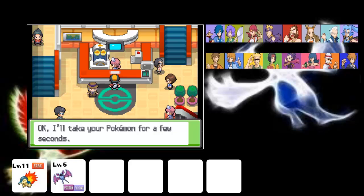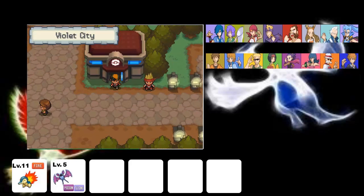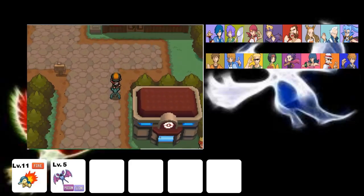So right now we're going to be doing switch training in this part for Sprout Tower. We'll still probably be going a little bit faster if I had a Totodile or a Chikorita, due to the fact that Cyndaquil has Ember.